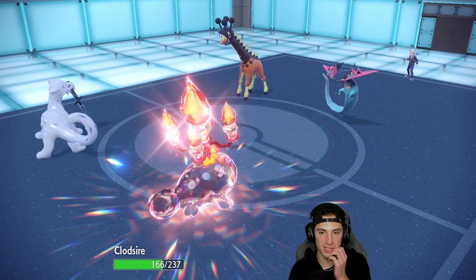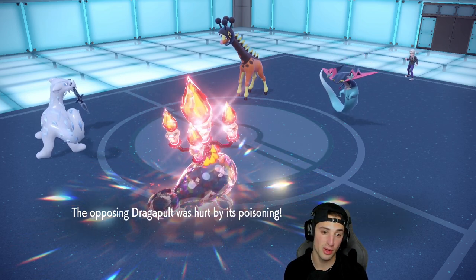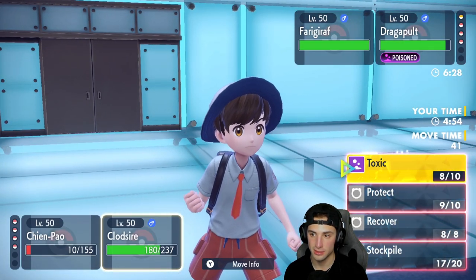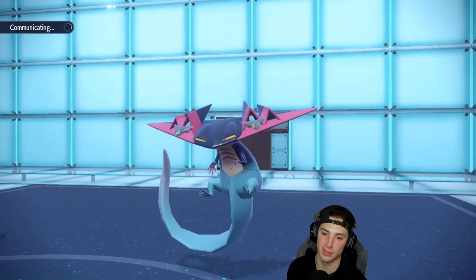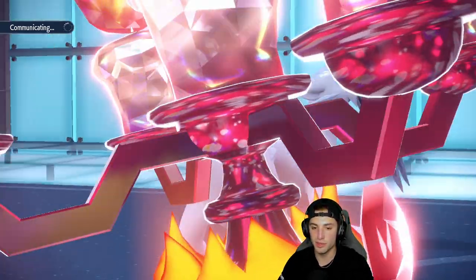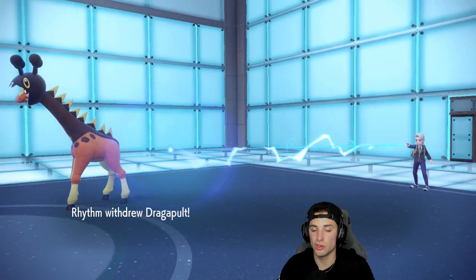The opponent is Choice-locked into Phantom Force, so I'm going to Stockpile again alongside Crunching into Farigiraf. I could just get rid of Dragapult but I'd rather Crunch and Stockpile because we already have Toxic on it — it'll start melting away. He's going every other turn with Phantom Force; I'm fine with that. Boost those defensive stats, hopefully Farigiraf stays in and we can get rid of it with Crunch.